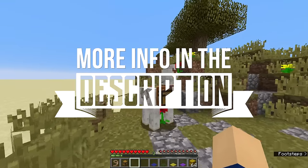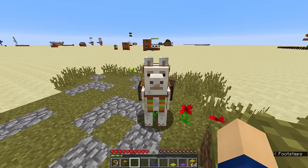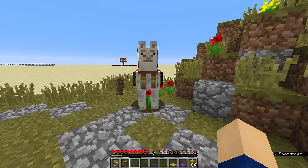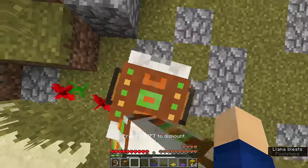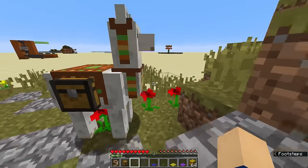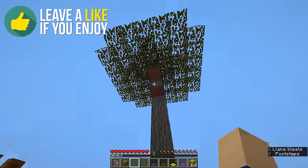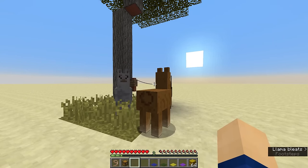Llamas are just fancy donkeys — well, that's what you may think. Today I'm going to teach you differently about the new mob added in one of the snapshots of Minecraft 1.11. You can see the llama has got a carpet on its back, a chest, and it is tamed. I'm going to show you how to do all three of these things, along with how you can breed them. So let's imagine you are in a savannah or an extreme hills biome, because that's where llamas spawn.